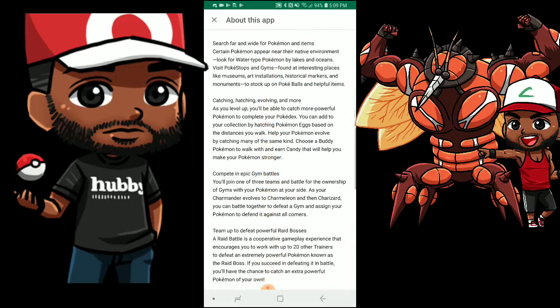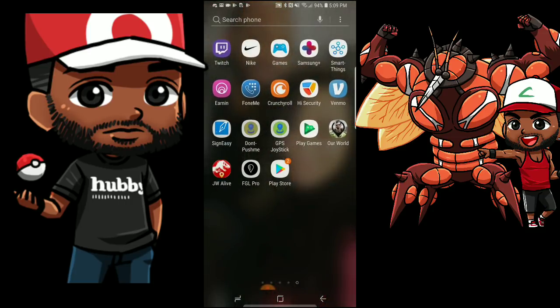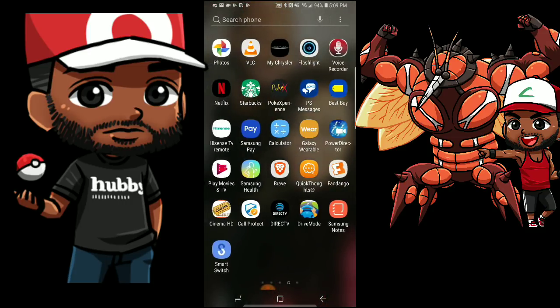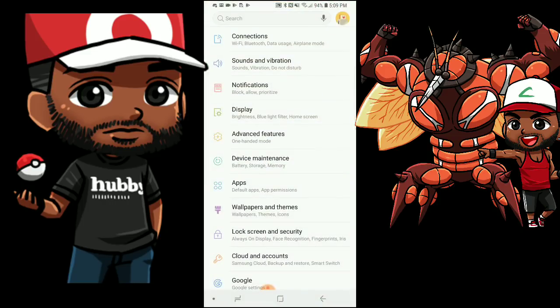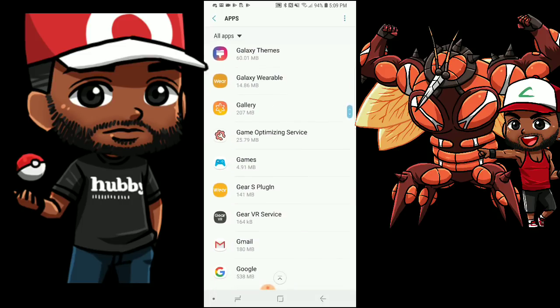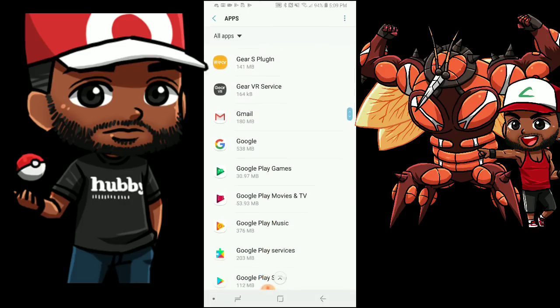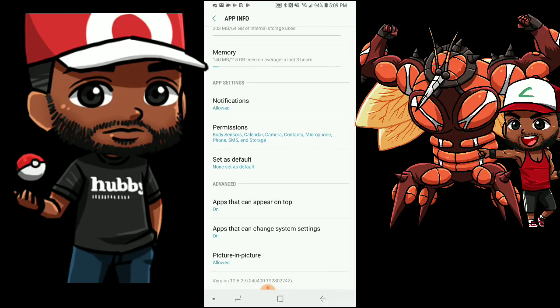I'm gonna show you my Pokemon Go — it's currently up to date as you can see. There's no update pending on there. That's the current version as of April 1st. Now I'm going to go ahead and close my Play Store out. Like I said, it's updating my stuff. Let me check my Google Play Services before I do this, hopefully it's updated and I'll show you exactly what I'm talking about.